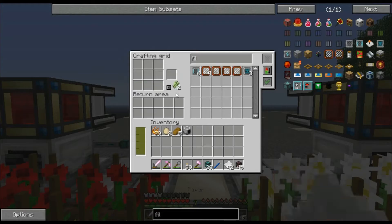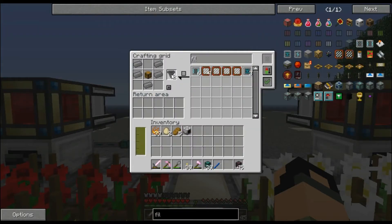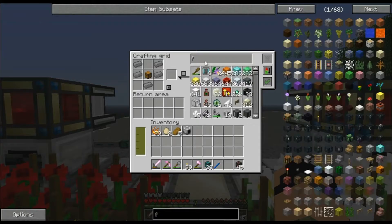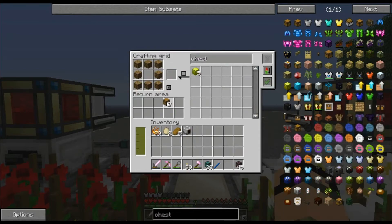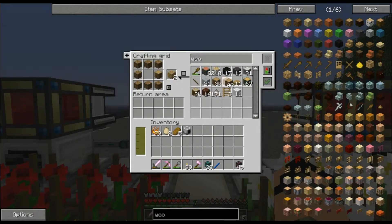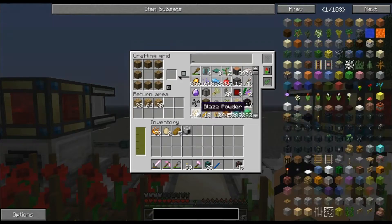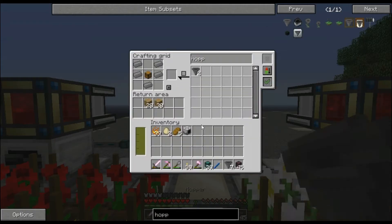So we're going to need some hoppers I'm guessing. Yes we are - a chest can be made with this. Let's grab all seven of them. Get them up in there, just so we can have them. We need hoppers - just grab seven of those bad boys. And then we're going to need item filters.